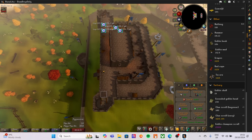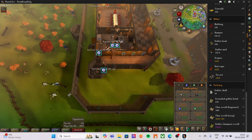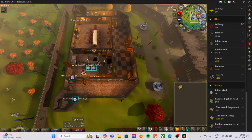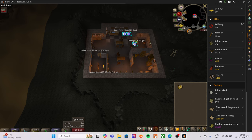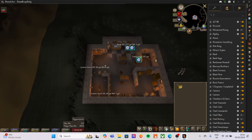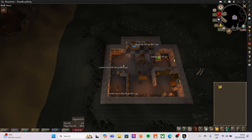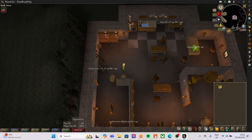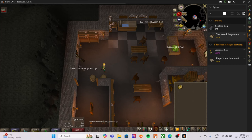The first monster we'll be killing is one that doesn't drop anything except clue scrolls. If we go down into the castle dungeon, you'll see on the floor a level one spider. Looking at the drop table, it's a one in 128 chance for a beginner clue scroll. This is the only creature we can kill without risking dying.